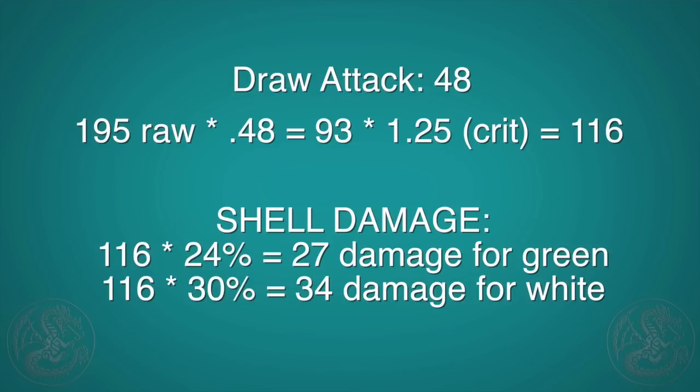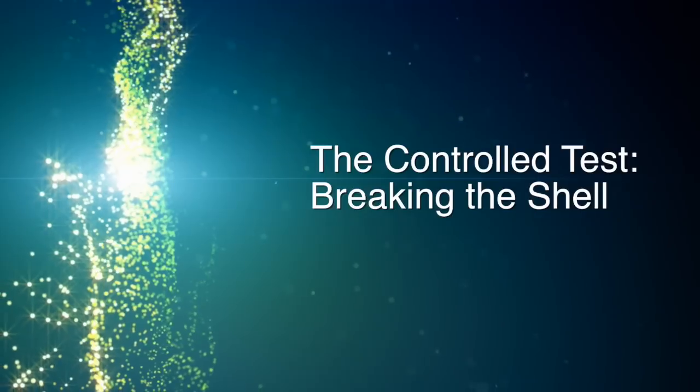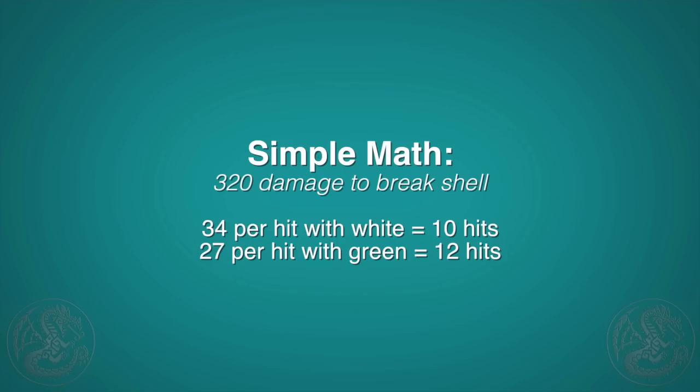If we look at the weakness and sharpness modifiers on the hit zone: hitting the shell with green sharpness we'll be doing 27 damage, and with white we'll be doing 34. Many sites list the sharpness modifier as being calculated before the weakness of the part, and while you'll generally get the same damage result it is misleading, because it doesn't tell you whether or not your attack will bounce. The shell for the Daimyo Hermitaur breaks at 320 damage — we know this from the official guidebook. A critical draw attack with white sharpness does 34 damage, so 320 divided by 34 means we need 9.4, or 10 hits, to break it.